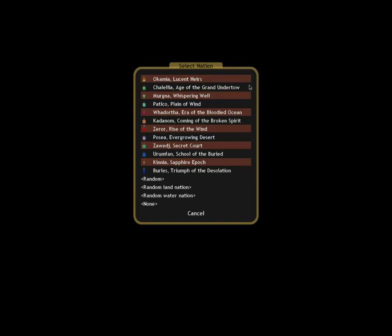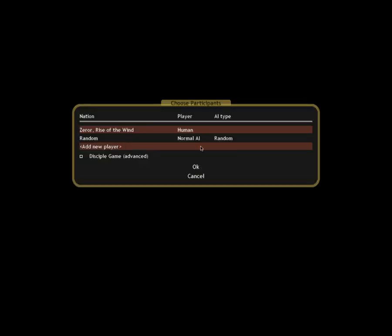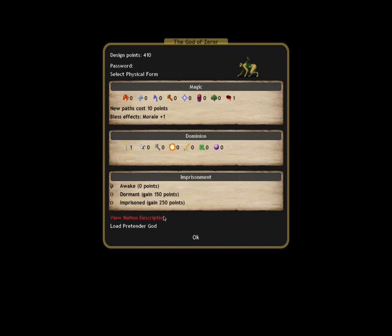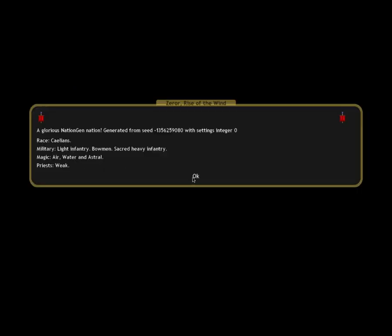These often correspond in some respects to the base, at least human elements of the faction itself. Pelico is quite likely to have Meso-American aspects to it. Let's just go random - let's pick Zeril. A few of these. Let's see our nation description: Light Infantry, Bowmen, Sacred Heavy Infantry.